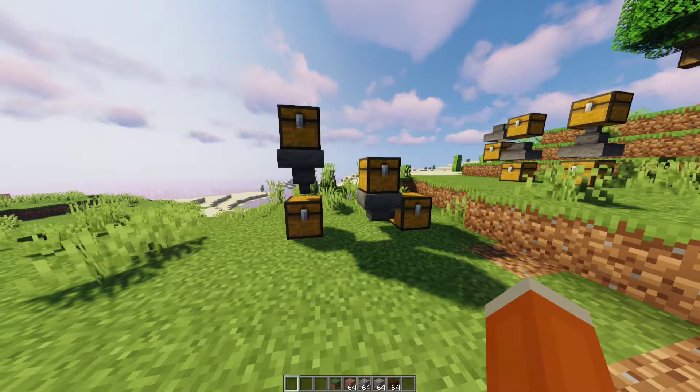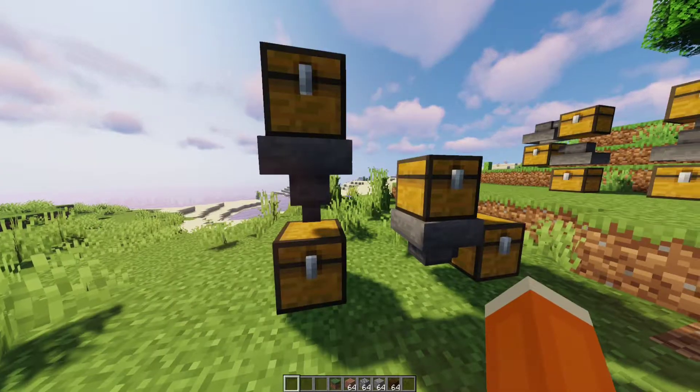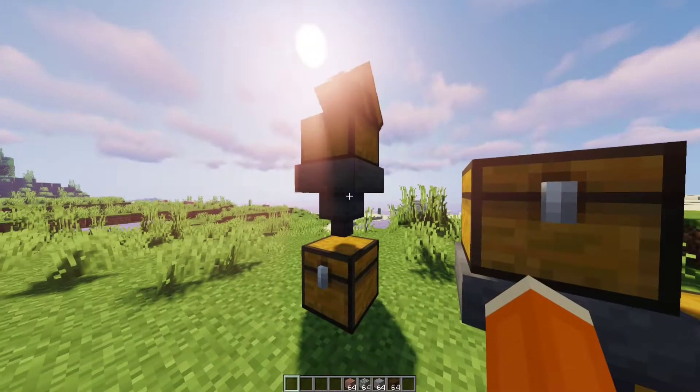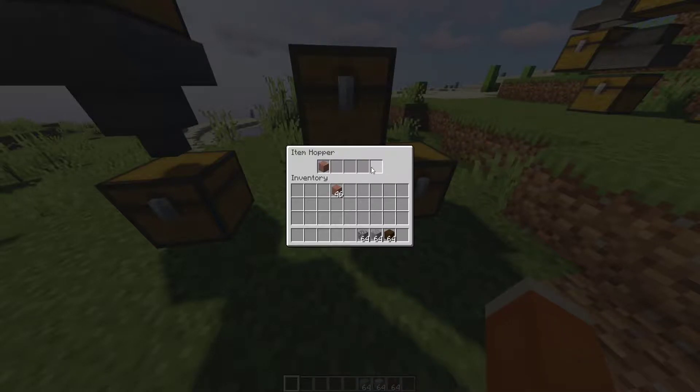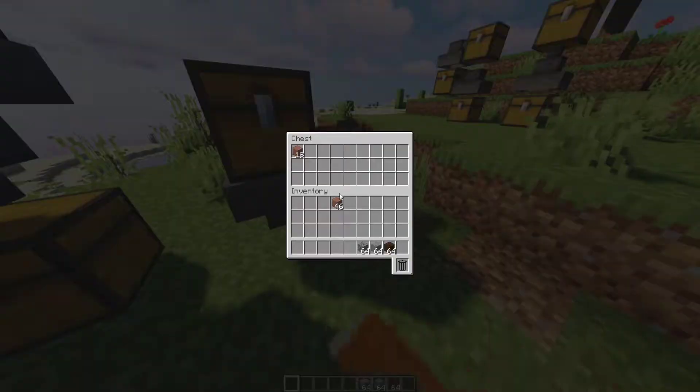At number 9 on our list, we have the Uppers mod. In normal Minecraft, you just have your hopper. You put an item into a chest, it will go through the hopper and into another chest. You can also put hoppers going directionally, so you can have them go down and then to the right and all of the items will filter into the chest.